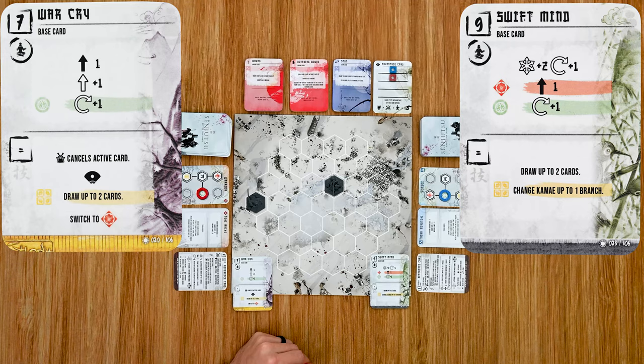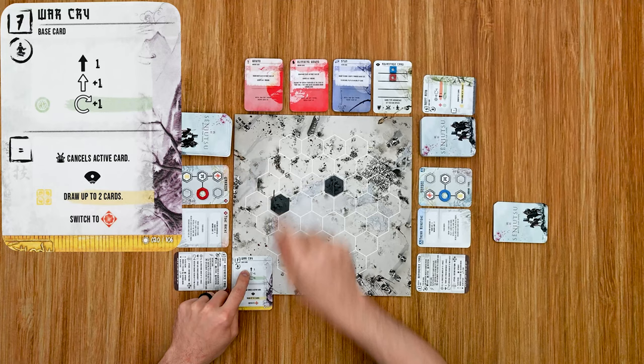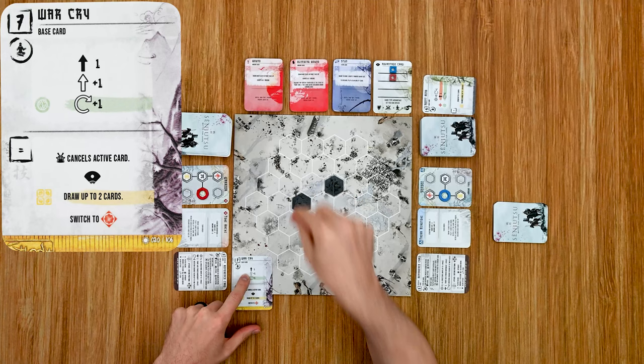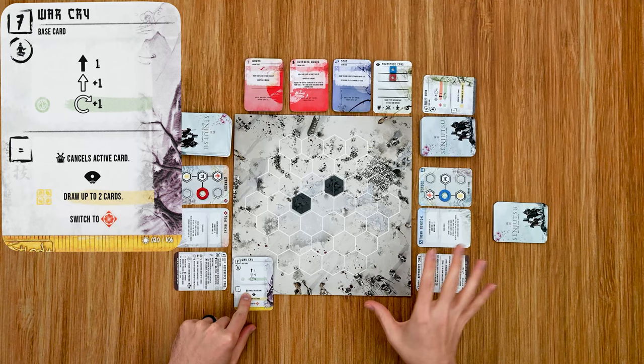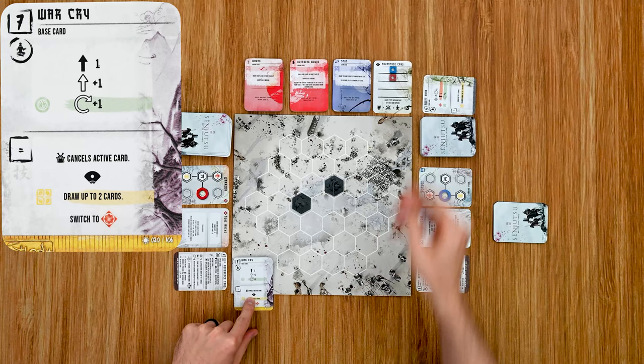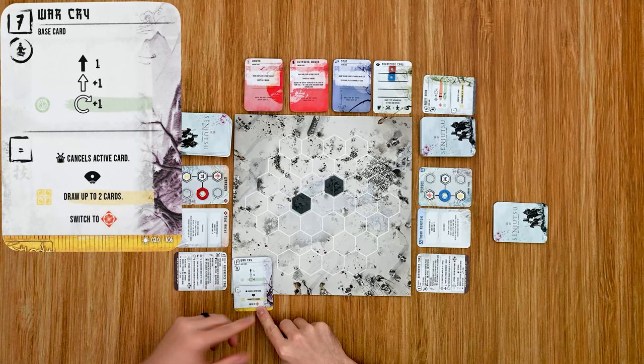Swift Mind is discarded, and then the other player resolves War Cry. With War Cry, he must move forward one space, then can optionally move forward one more — he goes ahead and does that. Being in the green Kami, he could choose to rotate if he wanted. He also cancels his opponent's active card — had the opponent played a slower card, it would have been canceled. He adjusts advantage so that player now has advantage, and then switches to the red Kami section according to the card.